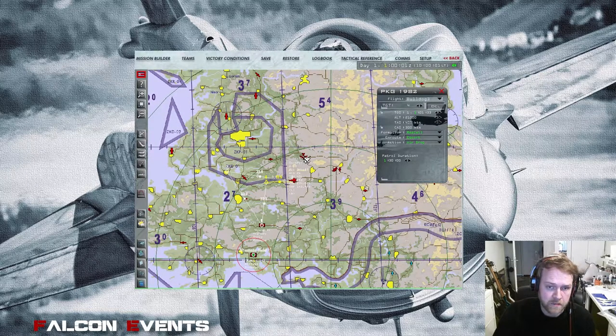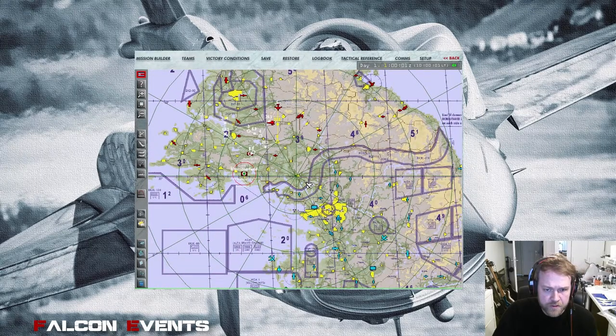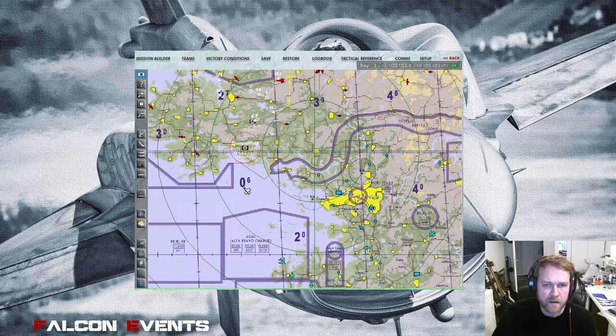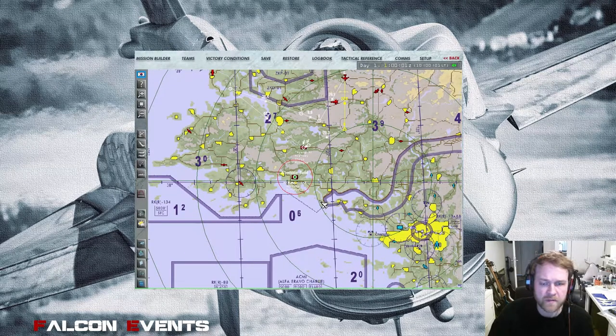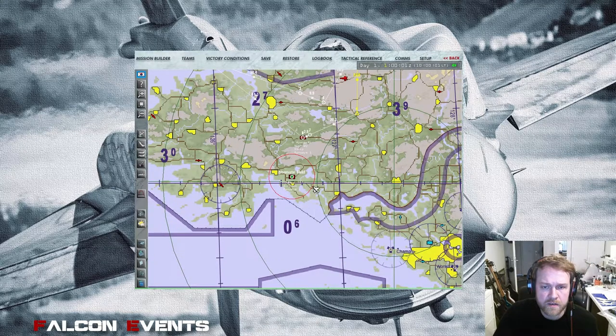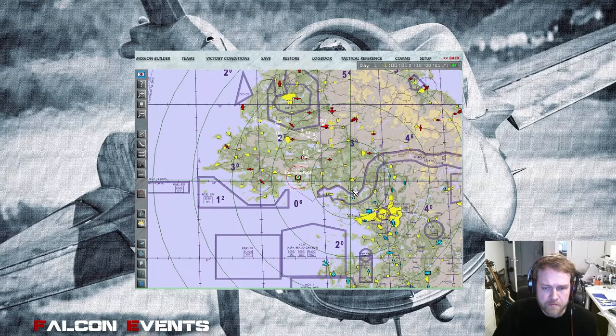So now we have an enemy HAVCAP dangerously close to our target area — but that's real life, that can happen. We also have the enemy AEW track there. This means a four-ship just isn't enough; we need one more flight to protect the OCA strikers and the guys whose task is to take out the airport. But that's okay for now.